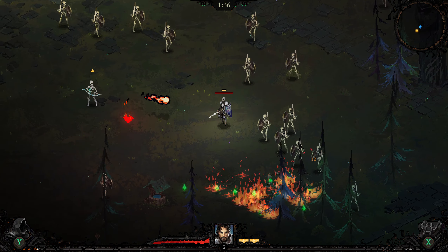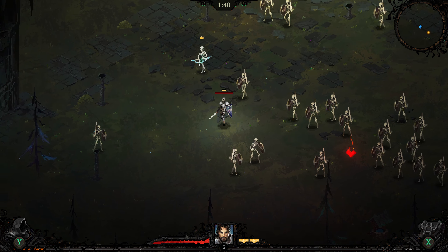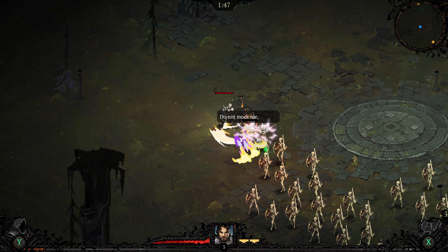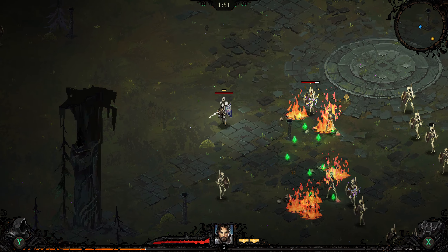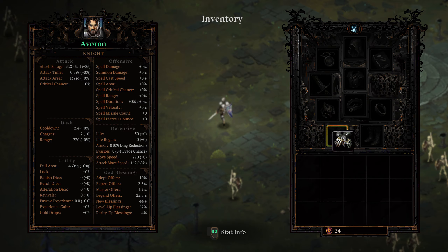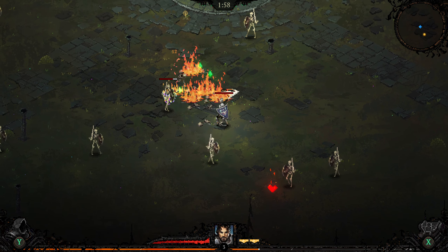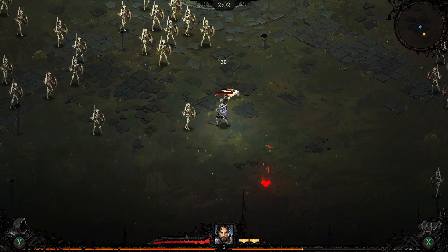Yeah, we've got a boss over there which is going to throw crap at me. We get magnetic gauntlets of luck — increased luck and shard pull area. I will take that. And yes, you can play with mouse and keyboard, I just am not, because I'm being lazy right now and I'm playing with a controller so I don't have to be hunched over my desk. That is half the fun — avoiding hunching over your desk.